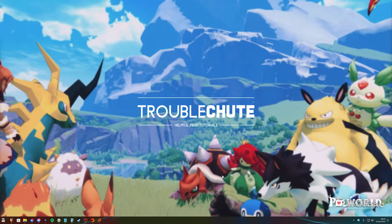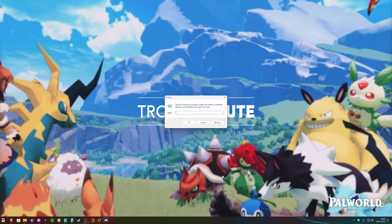Knowing everything of yours is safe, assuming you quit relatively quickly, how do we roll back our save games? Well, it's pretty simple. First of all, hold Start — which is the flag key on your keyboard — and press R to bring up the Run dialog. Inside of here, type in %localappdata% and hit Enter.